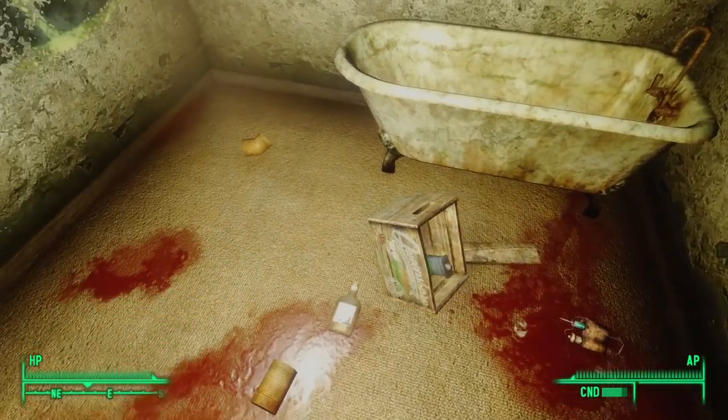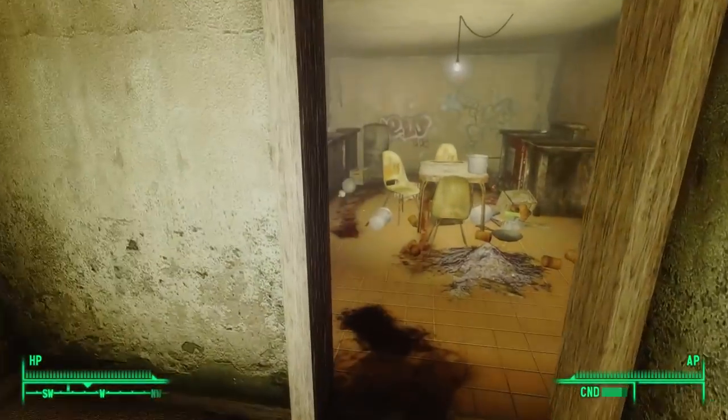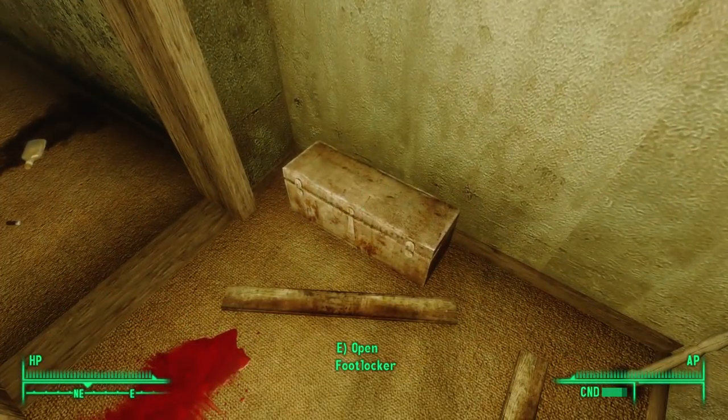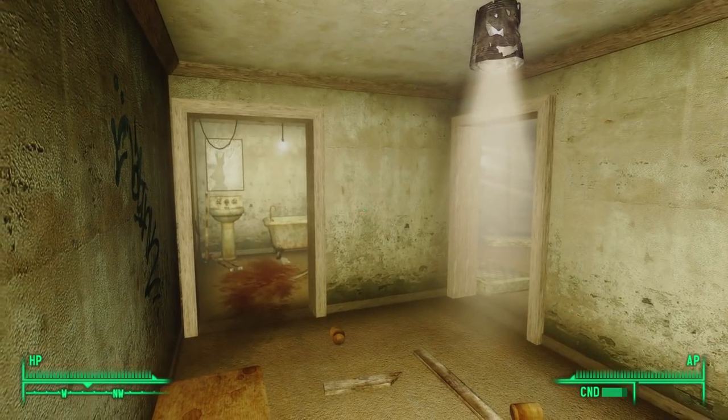In the bathroom we find some cherry bombs in a toilet, and a wooden box cleverly concealing some Psycho. Heading upstairs, we find a full suit of combat armor in a footlocker at the top of the stairs, and we find ourselves in a hallway with three rooms.